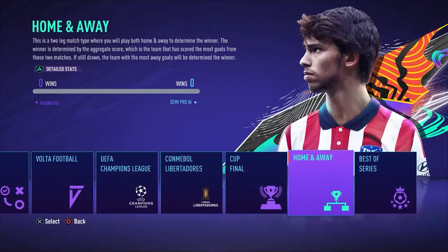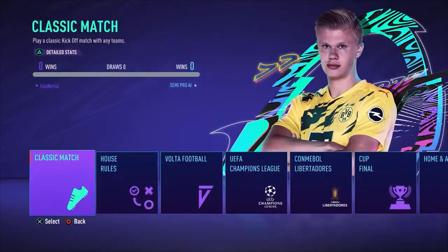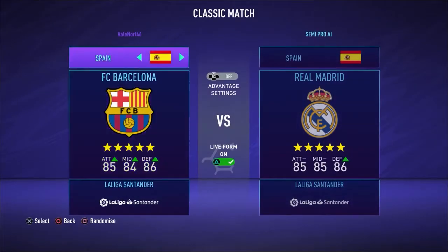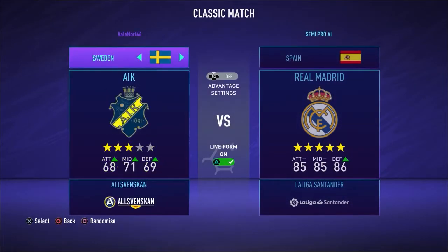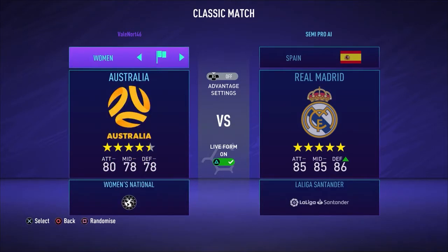To play a women's match, choose the Play tab from the main menu, then choose Kickoff and go through all of the menus until you reach the match type. Now choose Classic Match, then enter the team selection screen and at the top scroll until you reach Women's. Now choose a home and away side.